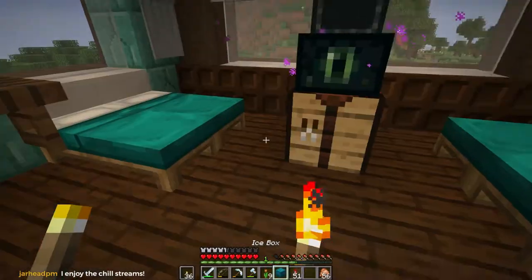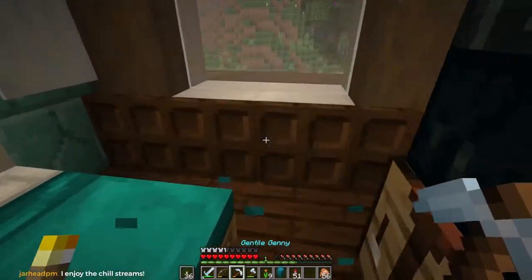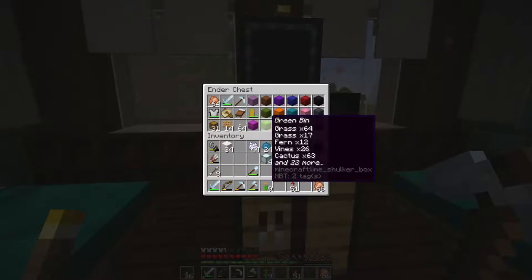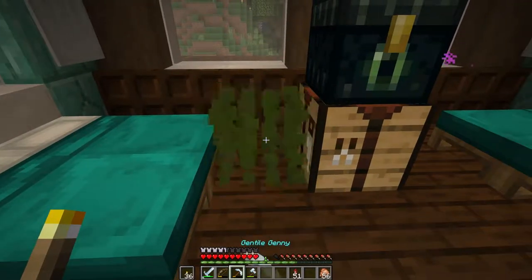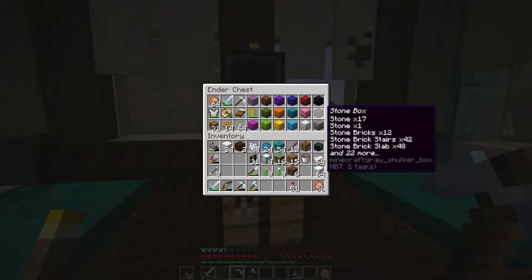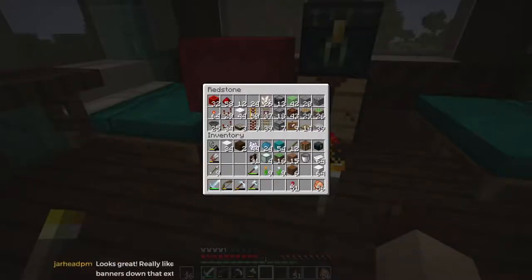The next thing we need to do is get some sea lanterns. I've got iron so I can make some trapdoors. Sea lanterns, we need some dark oak fences, and I believe we also need — I think that's what we used as the button on the fan — and then we'll need some item frames. Hope I have enough. I do.